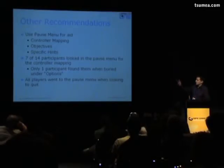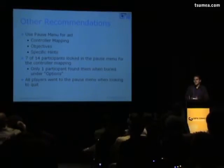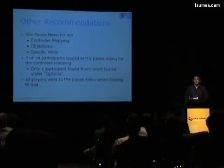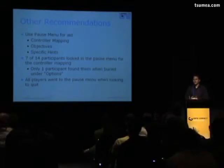The other thing is placing objectives or specific hints within the demo in the pause menu. If a player is going to quit your demo, they'll do one of two things: press the power button on the console, or press Start to find the quit button. If they press Start, you've got one last opportunity to capture their attention or show them something they were struggling with. Most people quit because they were confused, frustrated, or wanted to move on — so if it's clear from there that there's a controller map, hints, or objectives, it's a last chance to catch them.